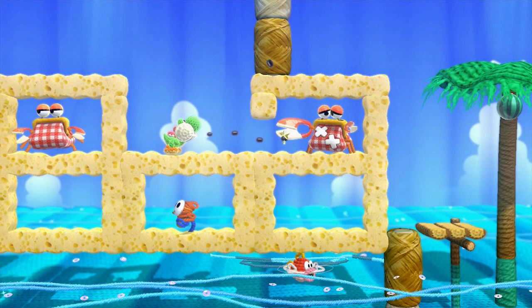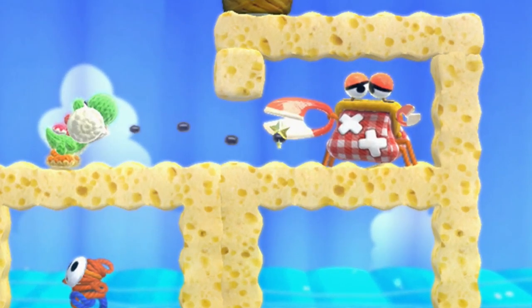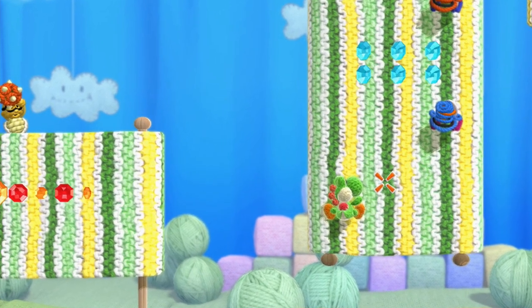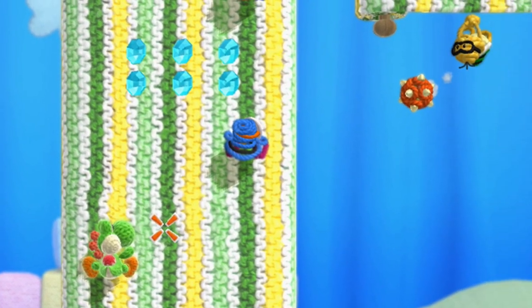Screenshots reveal one other new enemy in the beach level — some kind of crab, or perhaps a purse with clippers for claws. It looks like it can use its claws to knock away Yoshi's Melon Seeds, and if it spots him it will get angry and likely give chase, but they look more innocent when they can't see him. Another screenshot shows that Kittus will be in the game as well, but this time they're not riding their clouds — instead, they're hiding behind the cloth while Yoshi is climbing, with spiny shells as their weapon of choice. There's even a crosshair showing where the spinies will land.